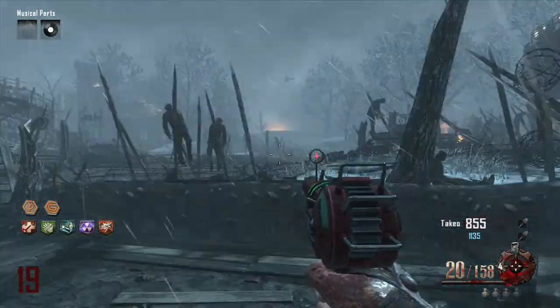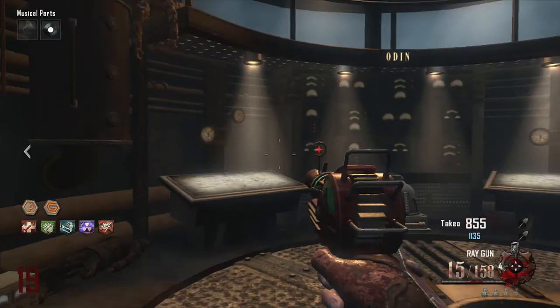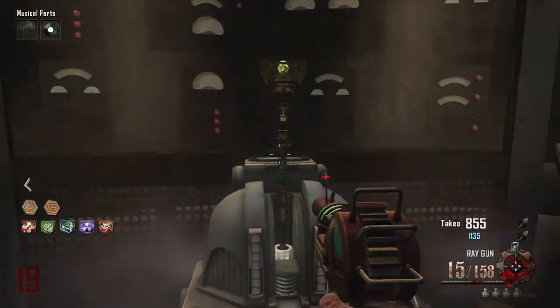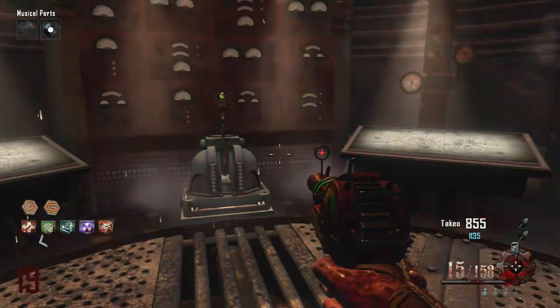I cannot outrun my enemy in this mud — come along quickly before the zombie comes. There you go guys, I'm inside Odin now. This is the ultimate wind staff. I can't find the fire in here.